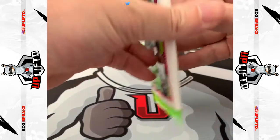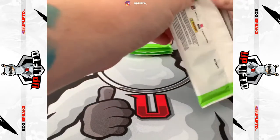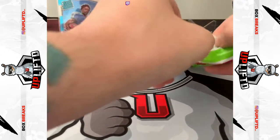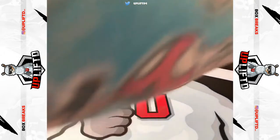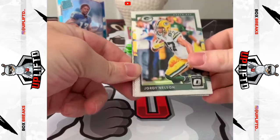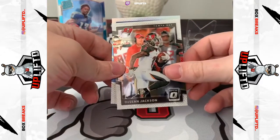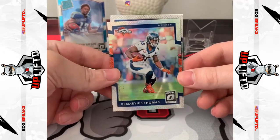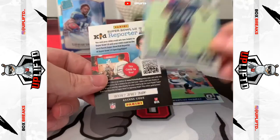Pack two. Jordy Nelson — my man! I don't actually have a Jordy in my PC so he's going in there. We have a DeShawn Jackson for the Bucs, and then a Demaryius Thomas silver holo — nice! And then an Adore Jackson rookie.